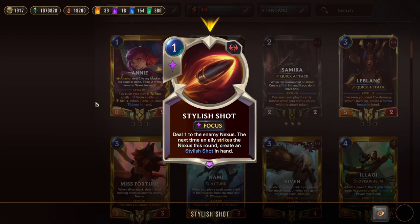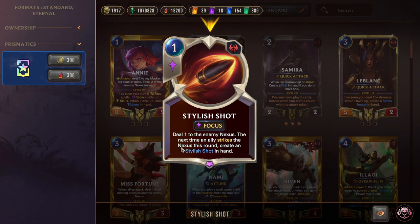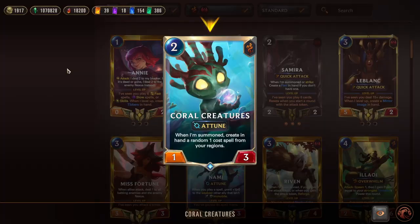We also have extra access to Rally outside of Samira level-up. Fizz's Playful Trickster can come up if we're on multiple Fizzes and need the Rally win condition. Stylus Shot is like the best card in the deck next to Pirouette — deal one to the enemy Nexus, and the next time an ally strikes the Nexus also creates another Stylus Shot in hand, so it's super good. Just cash it in, then start getting a bunch of Plunder procs. If you hit the Nexus directly — whether through Longtooth Overwhelm in the mid game or early Elusives — you get Stylus Shot back and can keep pinging the opponent's Nexus, basically four or five damage over the course of the game while also proccing Plunder.